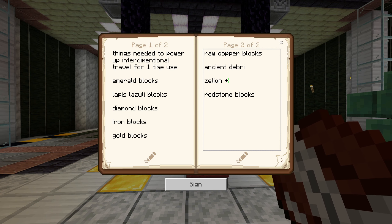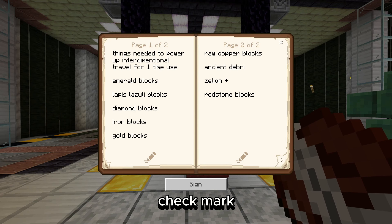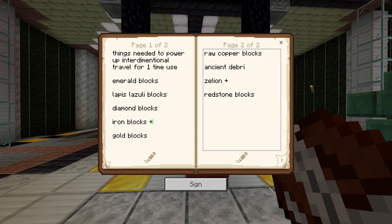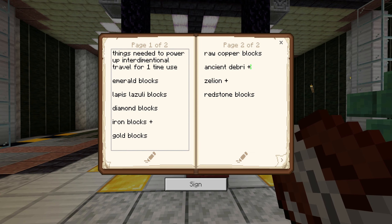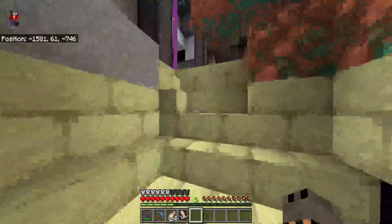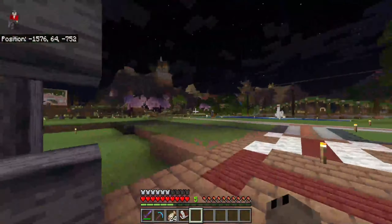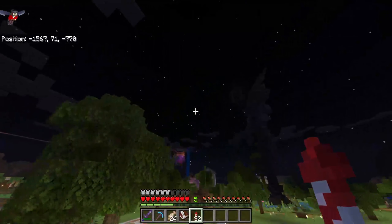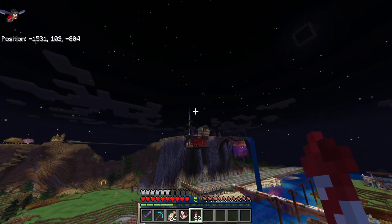I'm just going to do a plus because I have no idea how to do a checkbox. We got iron blocks and ancient debris already placed up in there. We just need our copper, redstone, gold, diamond, lapis lazuli, and emerald blocks, which will be pretty easy to do since we have a lot of that.